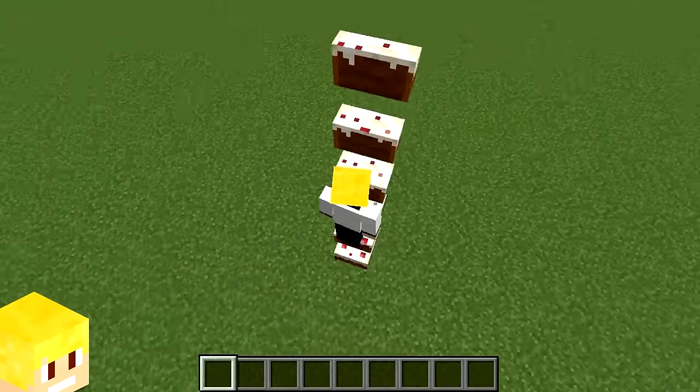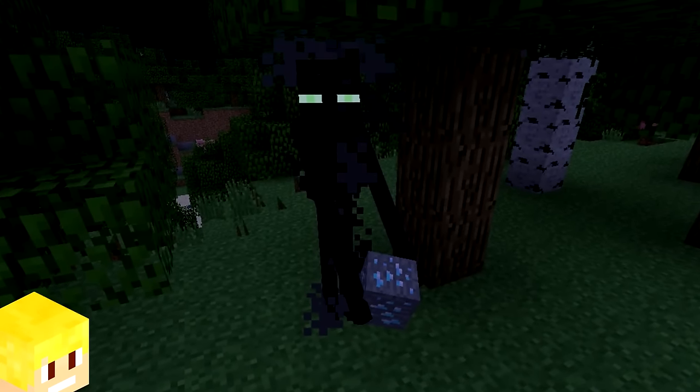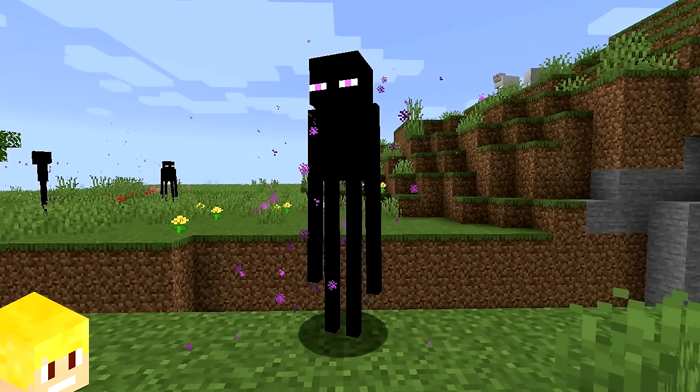You can create a weird looking staircase by using cake slices. When Endermen were first added, they originally had green eyes and emitted black smoke particles, whereas today they have purple eyes and emit purple particles.